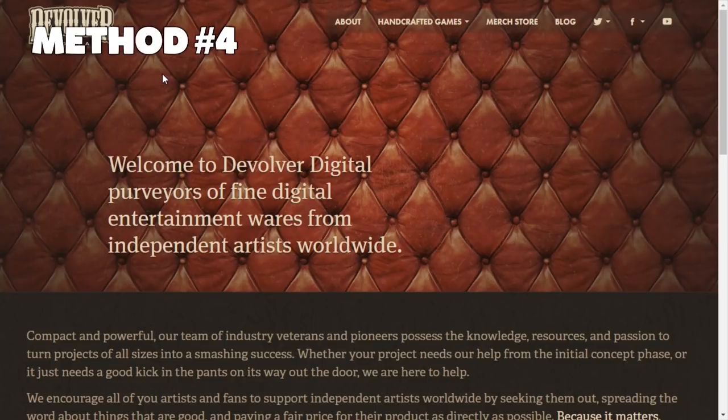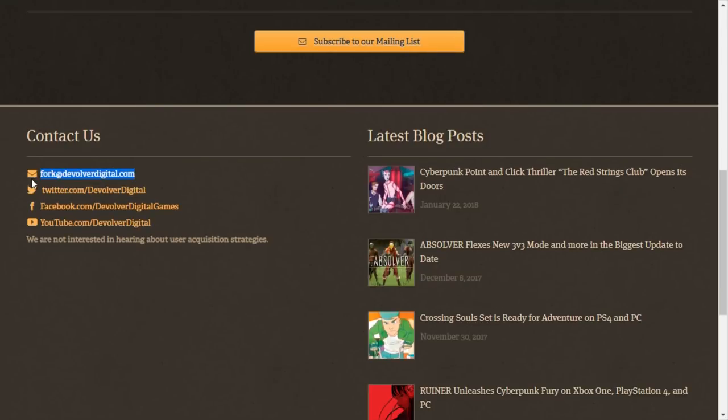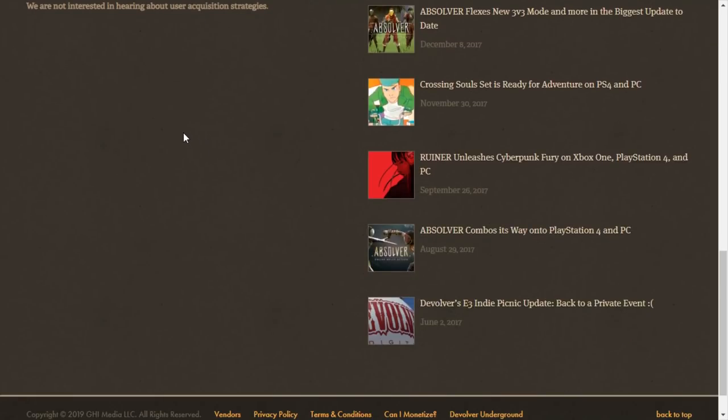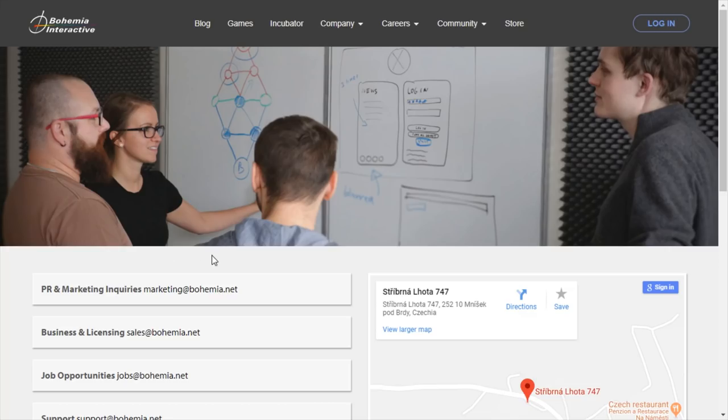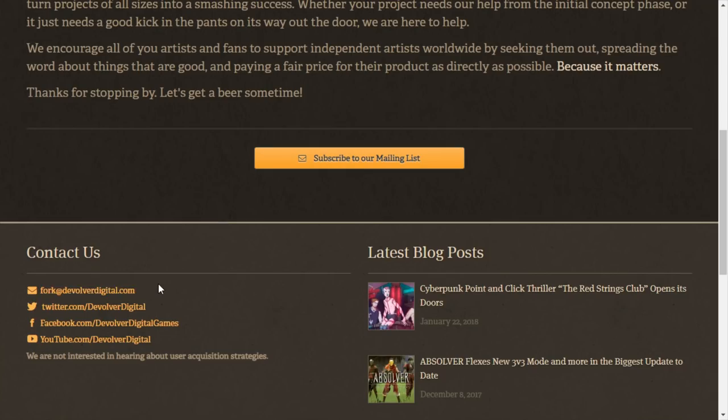If you're really interested in a specific game, contact the publisher. For example, Devolver Digital — I found their email address and did get some keys for their games. But this really depends on whether your channel matches and how big you are. Bohemia Interactive was not interested, but they were polite enough to reply. When you email them, I recommend including links to videos of comparable games you played and links to your successful videos. But don't overdo it — max 4 links, 2 would be better.